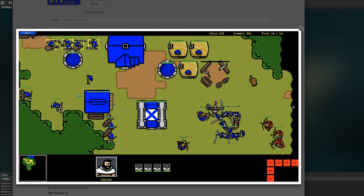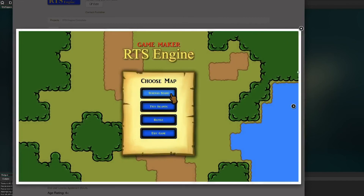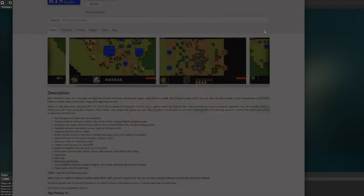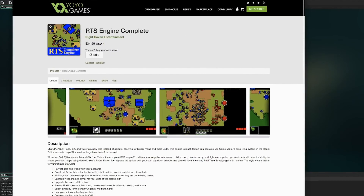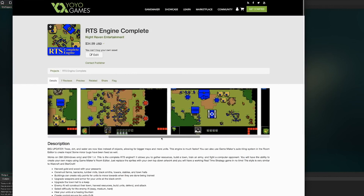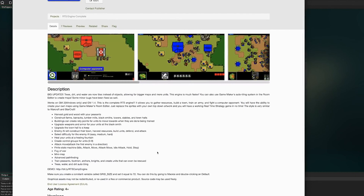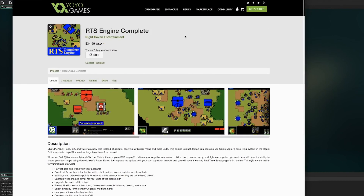I've grown up with RTSs as a kid, playing Warcraft 1, 2, and 3, and Starcraft as well. It was pretty cool when I realized I could use Game Maker to actually make an RTS. So I built an engine for it because there wasn't one that existed at the time. You can download the complete one for 35 bucks and it'll get you up and running. You could even use this engine to morph it into a Diablo style game or a roguelike game. I'm going to put the game in the description so you can mess around with it and let me know what you think.